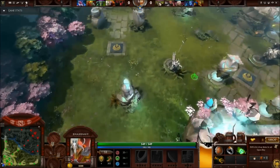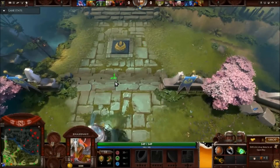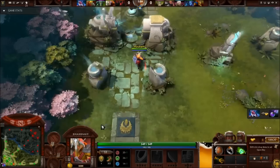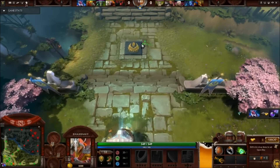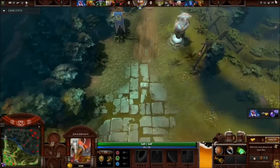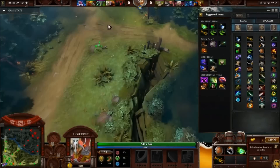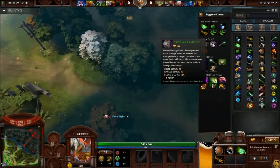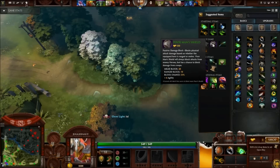Hello people, this is Kubashi with a new guide on Juggernaut Offlane as of the new patch 6.83 that was just implemented. Juggernaut has had some issues in previous patches where his early game has not been up to par with other heroes, but with the recent change of 6 plus agility to the hero itself, Juggernaut now has a place among one of the best winning heroes in the current meta.